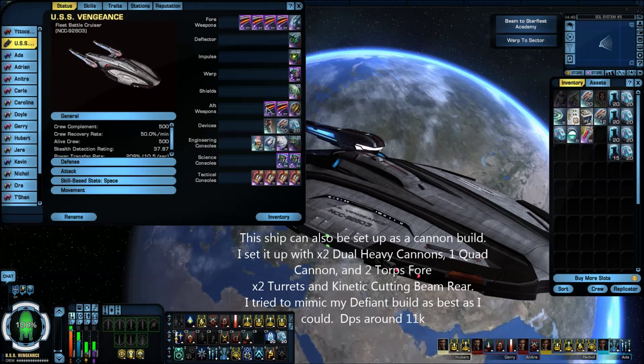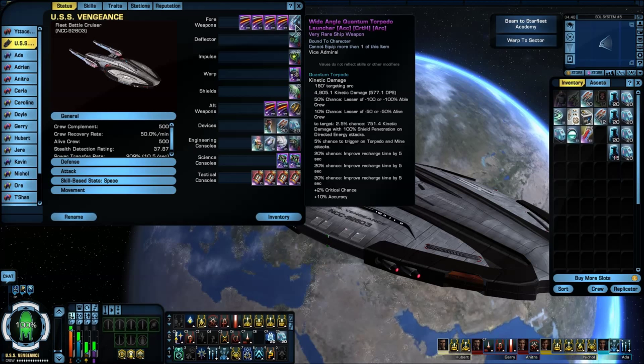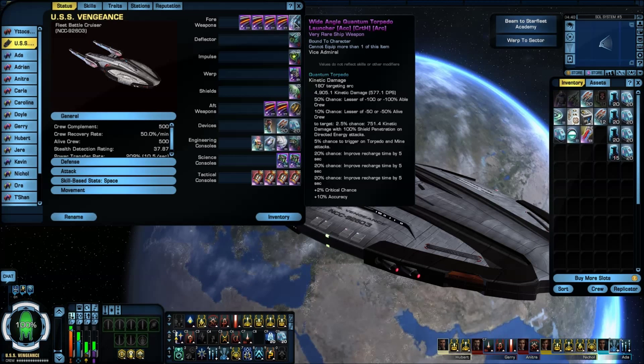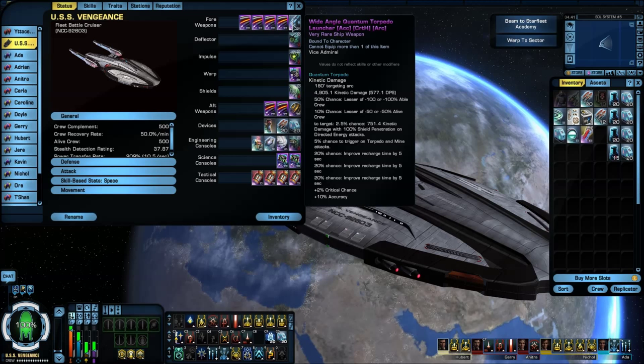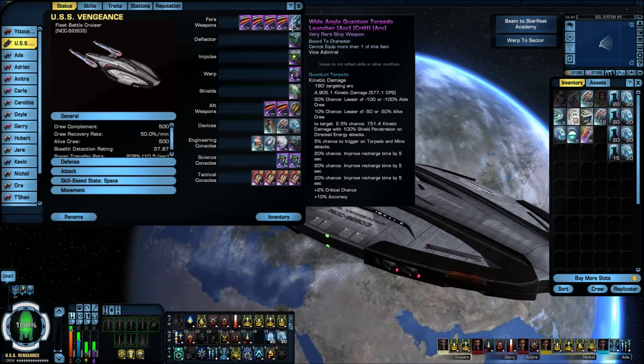I'm running 4 forward and 2 aft for a total of 6 beams. Up front I've also got the wide angle quantum torpedo launcher — that's actually off the Regent. I actually tried this as an all-beam build, but from what I noticed with power levels, adding that 7th beam on this ship hits really hard — though on other ships like my Regent it really didn't seem to matter. I actually noticed a DPS loss with it. But adding that torpedo in there brought the DPS back up. It works great going into an area with a lot of spheres — you hit beam fire at will, drop the shields quick, and the quantum torpedo spread takes care of them fast.